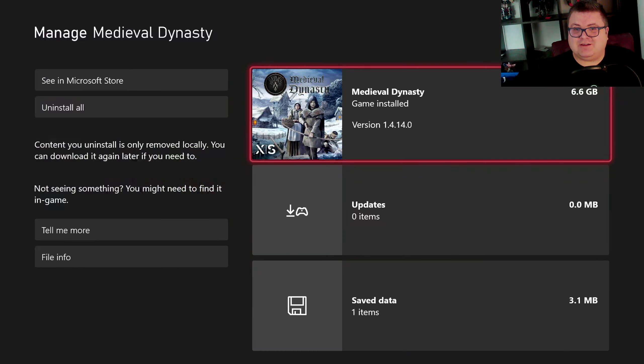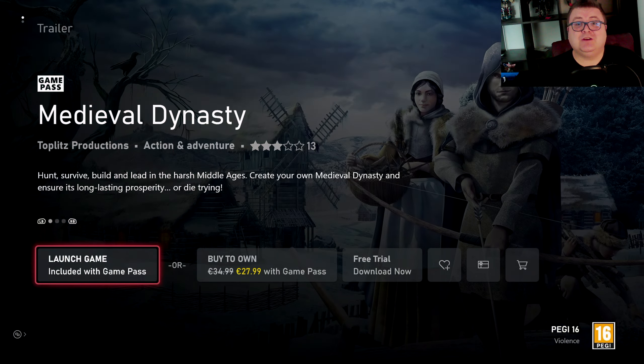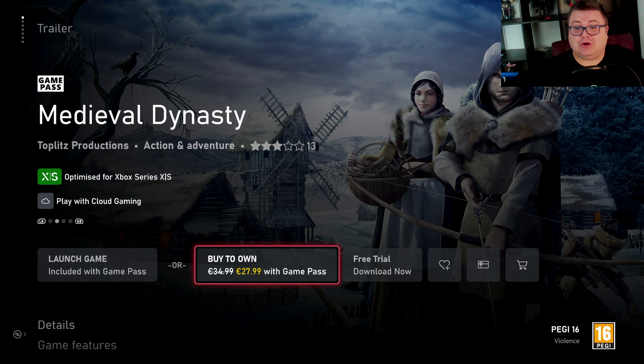First of all, let's see how much data the game is — that's 6.6 GB. The game is on Game Pass, so if you have a Game Pass subscription you can get it right away. If you don't, you can also try a free trial of the game, and of course you can also buy it — 35 bucks with Game Pass, 27.99 without.